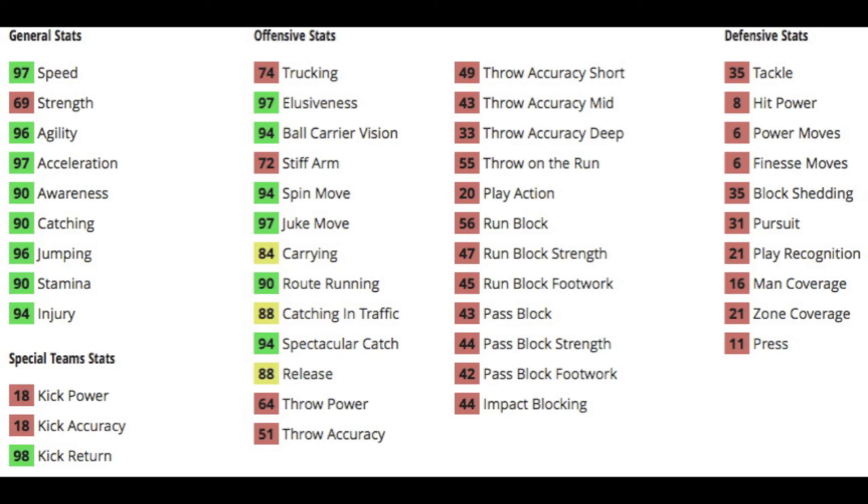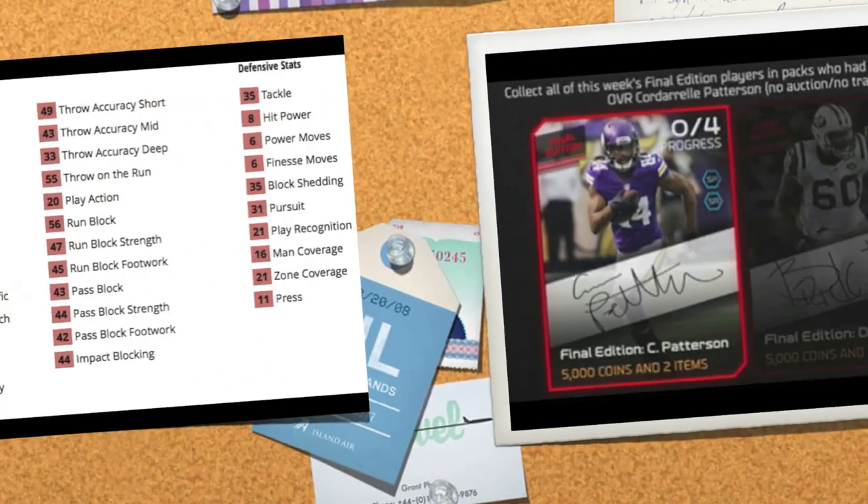So he's got 97 speed — he's a burner with 97 acceleration and 96 agility. His release is 88; I wish it could have been a little bit higher, but it's fine. 90 catching, 96 jumping, 90 stamina, and 94 injury. He's got 74 trucking so he could truck one guy every once in a while. 97 elusiveness, 94 ball carrier vision, 94 spin, 97 juke, 84 carry, 90 route running, 88 catch in traffic, 94 spec catch, and some decent throwing stats actually. And then he's got 98 kick return.